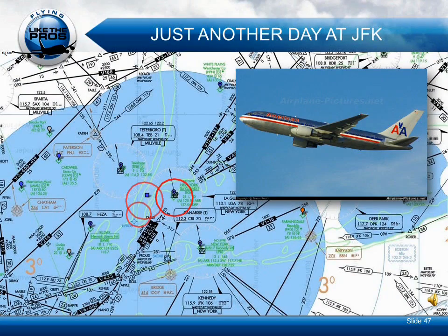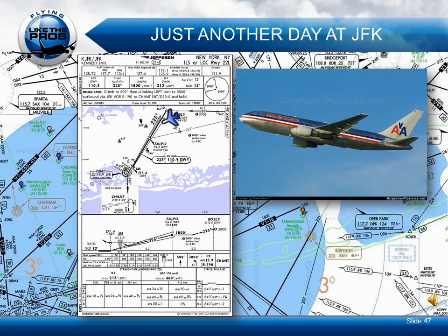Here is just another day at JFK. American 2 Heavy, turn left heading 260. You're 8 miles from Zalpo. Maintain 2,000 until established localizer. Clear ILS runway 22 left approach. 260 to the ILS 22 left approach, 2,000 until established, American 2 Heavy. Contact Kennedy Tower at 119.1. Good day. Thank you, American 2.